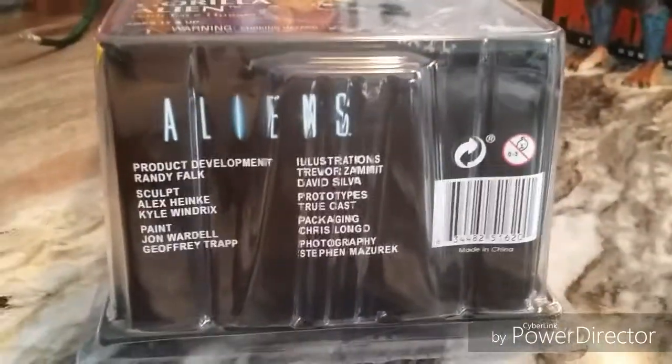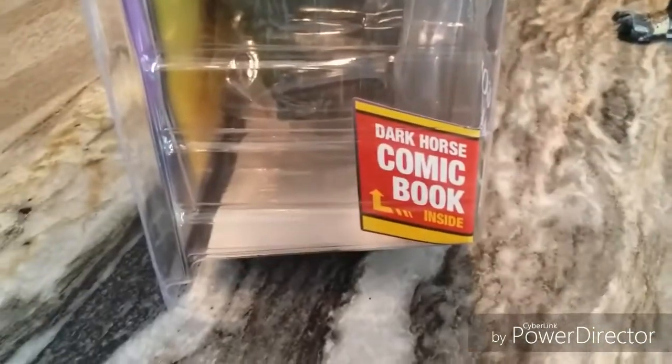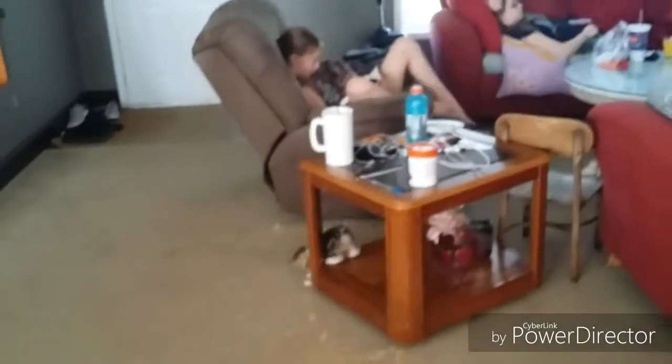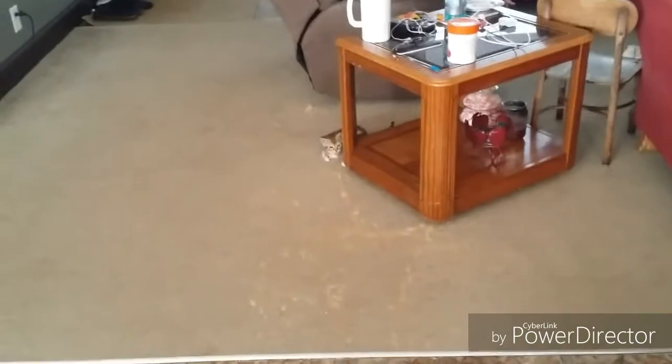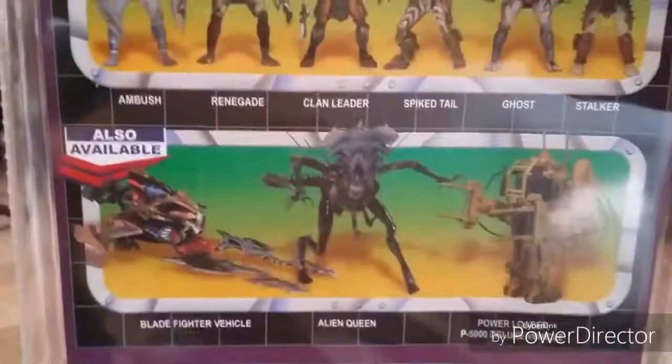Taking a look at the bottom, we see credits to all the developers of the figure. On the side we see there is the Dark Horse comic inside — we'll review that as well. Same on this side, we actually see the comic right there. There's a really cool hood and some big rows in here.